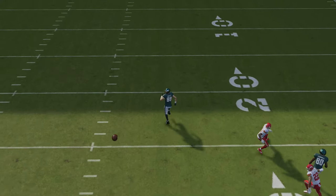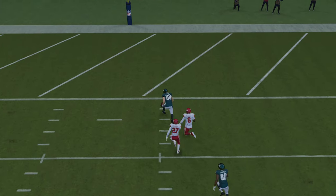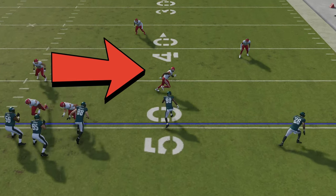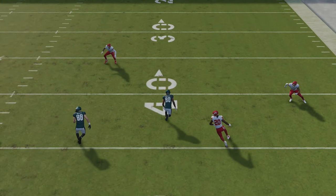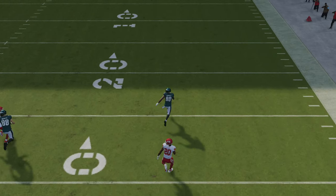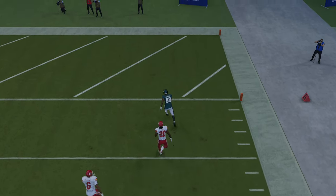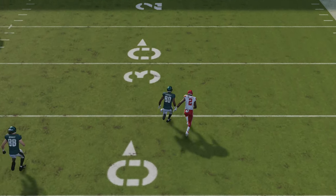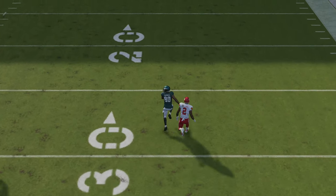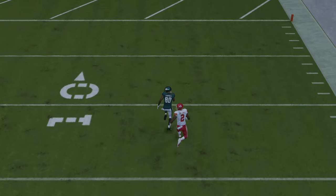Nobody covers the tight end — he's just invisible to the defense and runs right down the middle of the field for a very easy one-play touchdown. Within five yards, the defender realizes 'that's my man' and he's already gone. I could throw the ball pretty much any time, lob it up, and he's running right past this guy by about five yards for one of the easiest one-play touchdowns you're going to see.